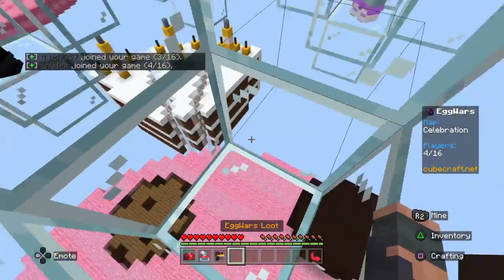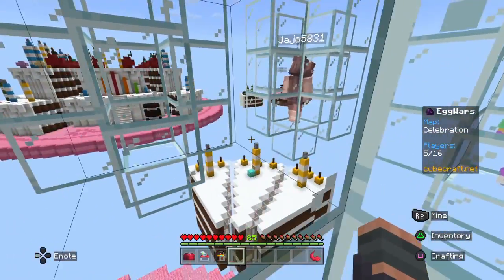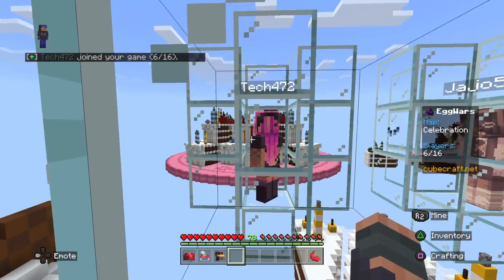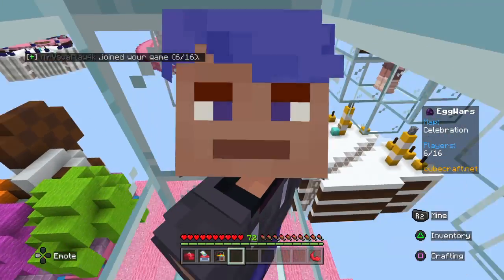Maybe they'll be good. This is Egg Wars. As you can see, there is a base. Every team has a base. It looks like it's a base-themed — or like, cookie-themed, sweet-themed — this time. This is the mode with four players. We've got Tech, Jajo, Andalena, and me.